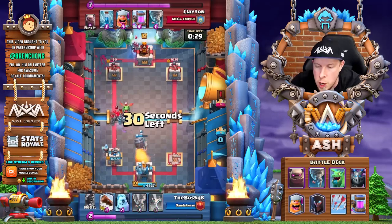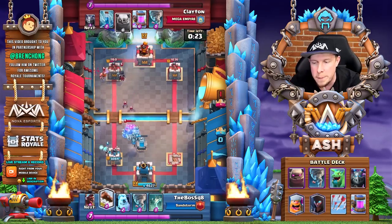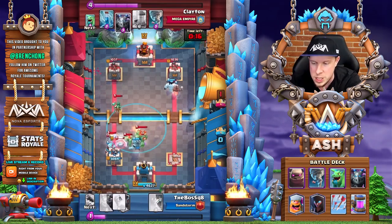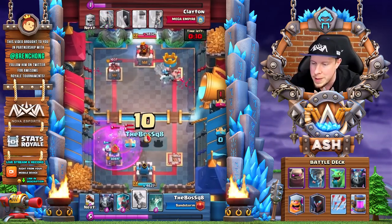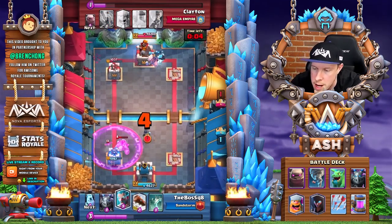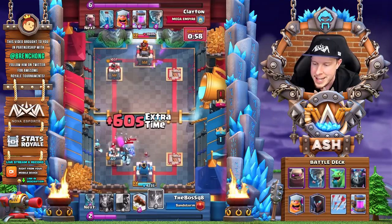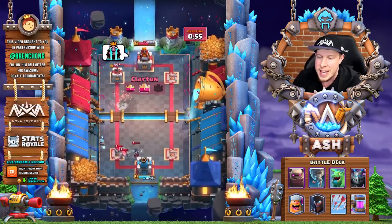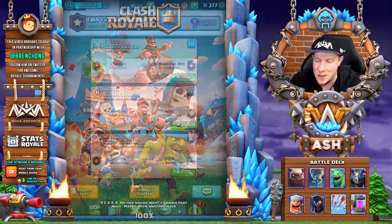We have to be careful because we know they have tornado, so we drop the Night Witch way in the back. It must have been an interesting decision for the opponent to use that rocket to get a little damage on the left tower against the Night Witch, but there's no way he'd be able to defend against this golem push. Meanwhile he's going to lose that right tower to the hog and ice golem — six elixir from the Boss devoted to that other side leaves him with nowhere near enough elixir to defend against this golem push. Clayton supports with the Night Witch, the golemites finish off the tower, and he beats the hard counter.